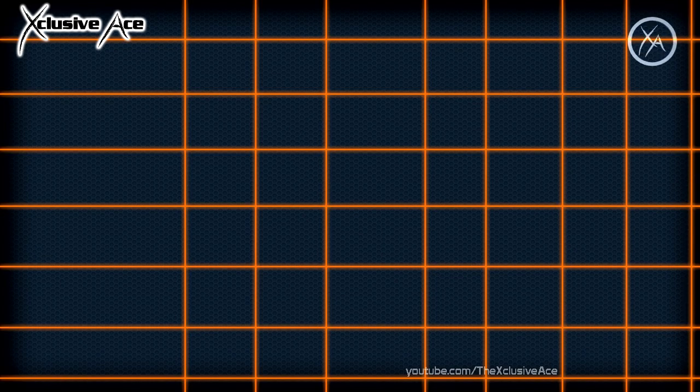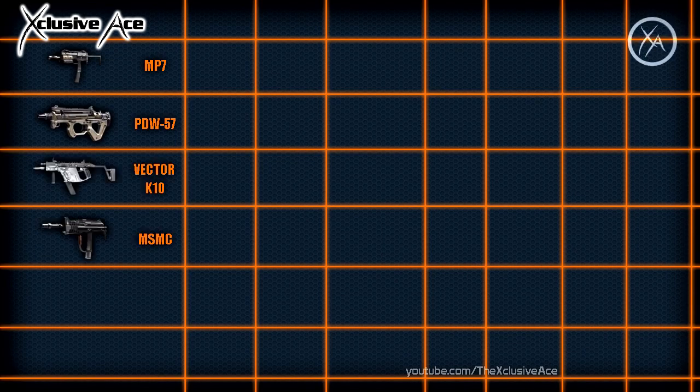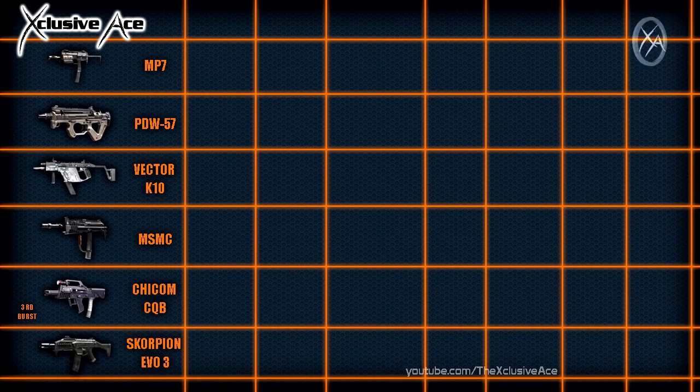In Black Ops 2 we have a total of six submachine guns: the MP7, the PDW-57, the Vector K10, the MSMC, the Chicom CQB — I'm not too sure if that's how you pronounce it but that's what I found online — and finally we have the Scorpion Evo 3.